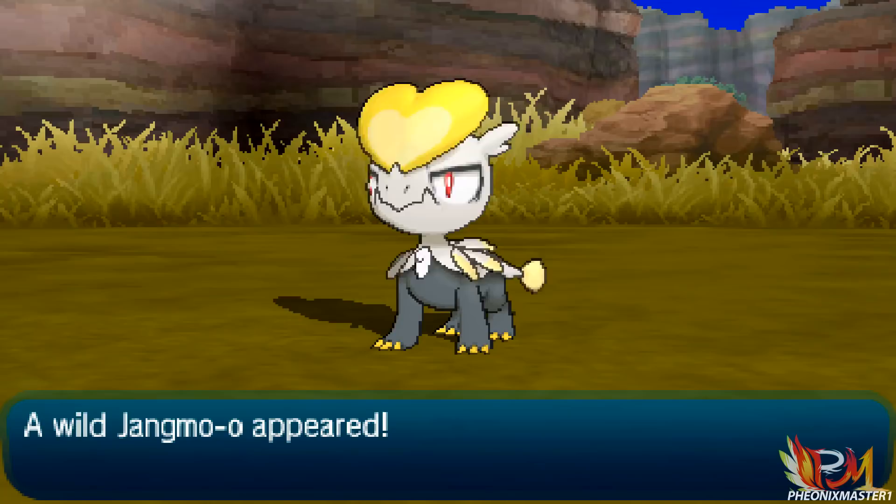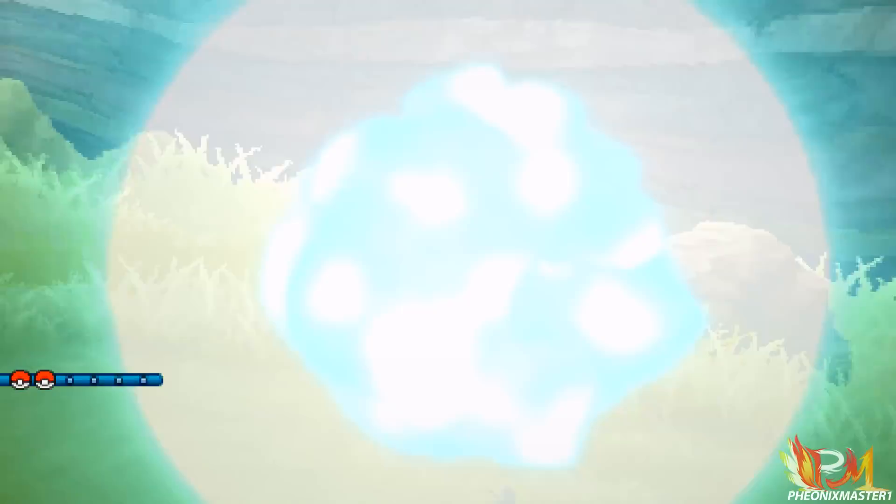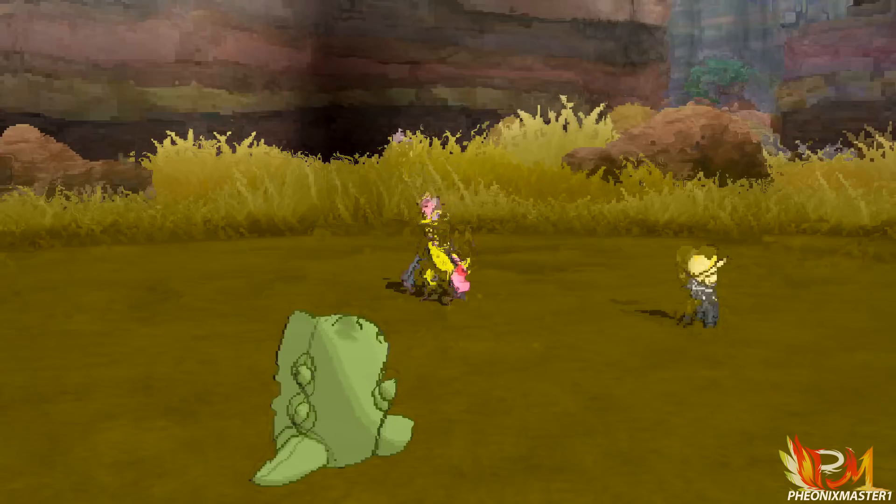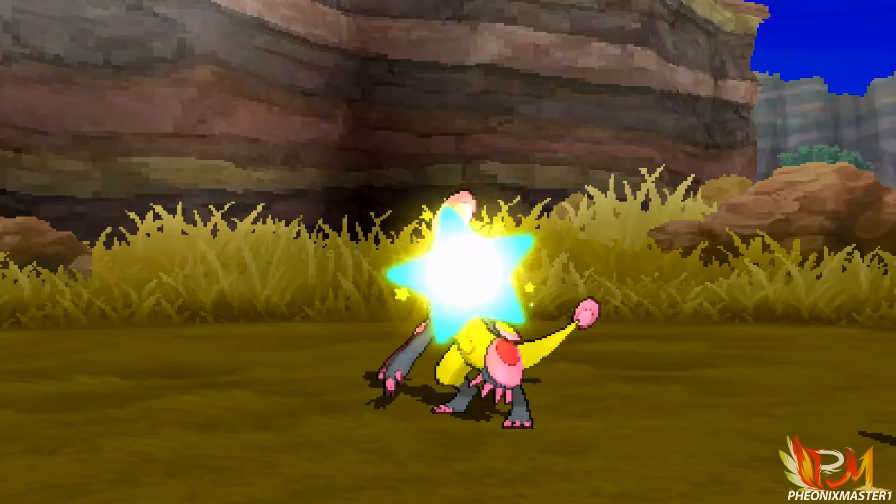But if you find one, you can catch it, and if you level up any Jangmo which you find in this area, it will immediately evolve into Hackmo. You can actually use an Adrenaline Orb on this Jangmo and make it call for help, and usually it's gonna call for Hackmo, which you can then catch.